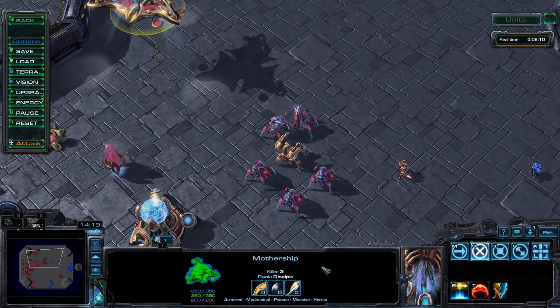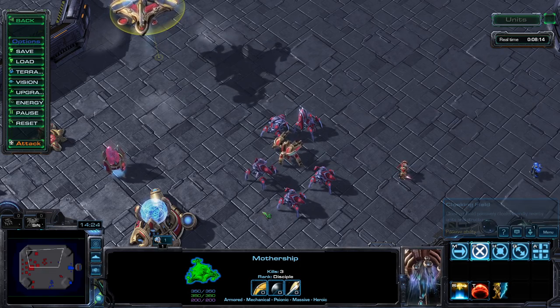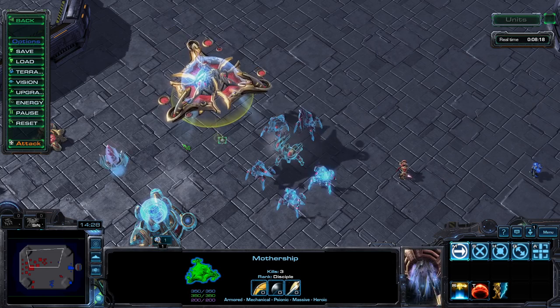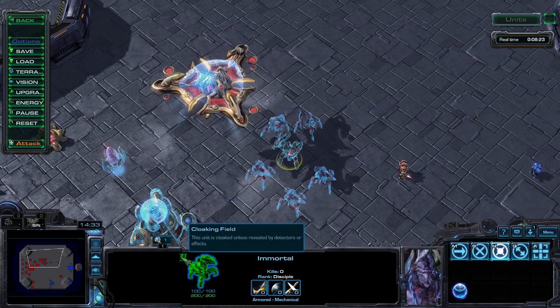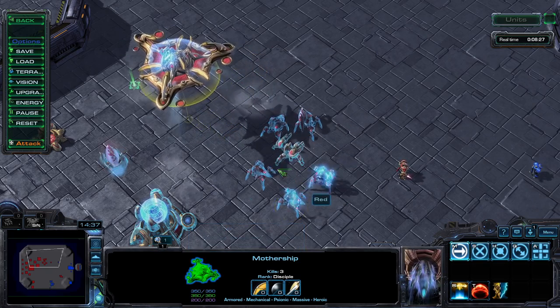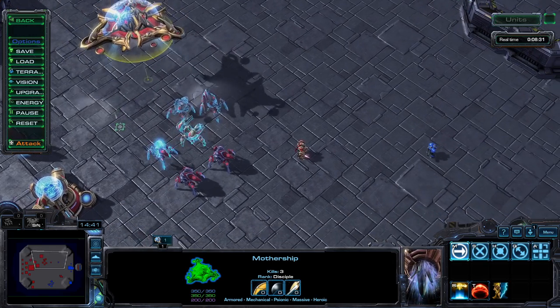The Mothership has three abilities. The first is a passive Cloaking Field — the Mothership applies a cloak to all friendly units and buildings within range five. The Mothership itself will not be cloaked, but the enemy will require detection to see any other targets so long as the Mothership lives.